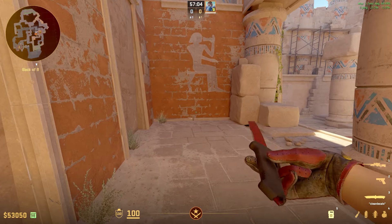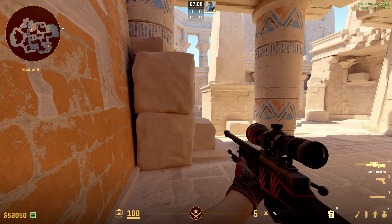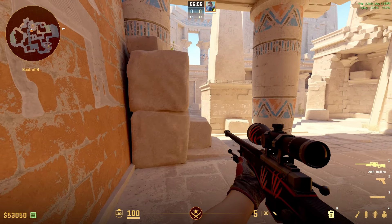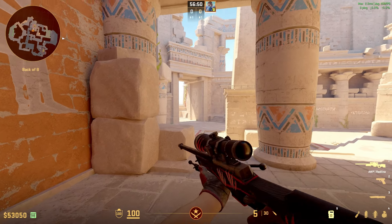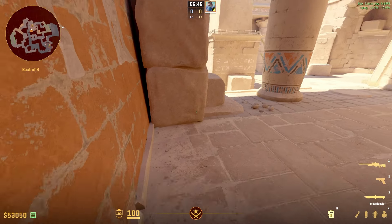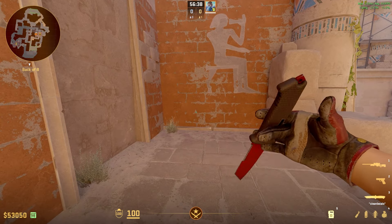Playing this noob corner position on a noob's beast side can be really powerful because you can play a lot of different angles and setups with this position. But there's a big problem: if you get spotted or people hear you are here, you're really easy to hold and get stuck into this corner and then get naded or mollied.